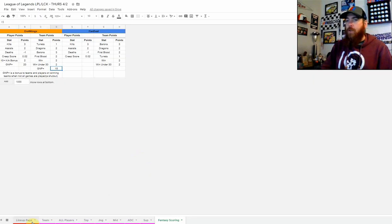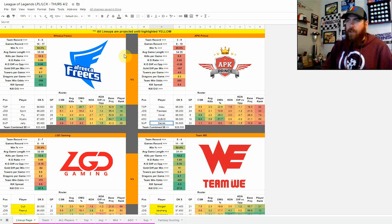Once I've got the sheet updated, I start with the lineup page. It gives a comparison of who's facing who — there's no home team advantage since they're playing remotely. You'll see each team's match record (best-of-three), their actual game record, and their game win percentage. For example, Afrika has a 50% win rate versus 25% for APK. The sheet also shows average game length, kills per game, kill-to-death ratio, and a differential — here Afrika has a 0.26 kill-to-death differential over APK.